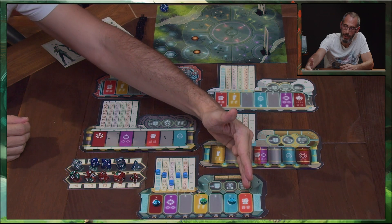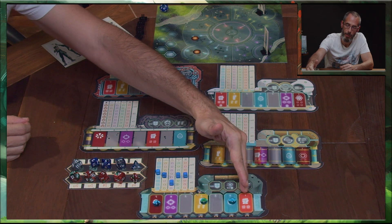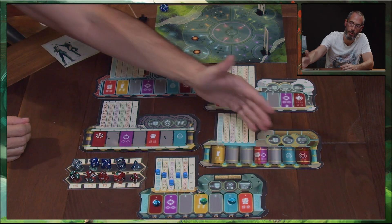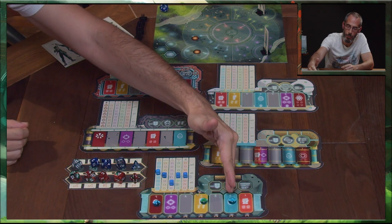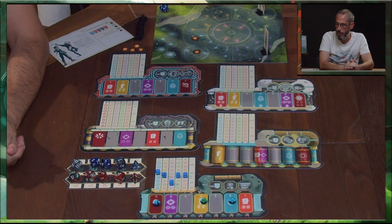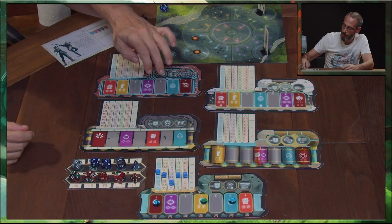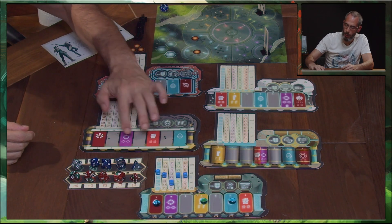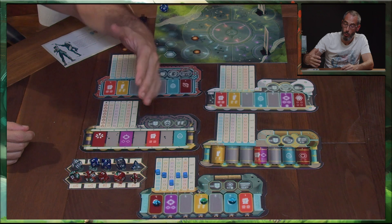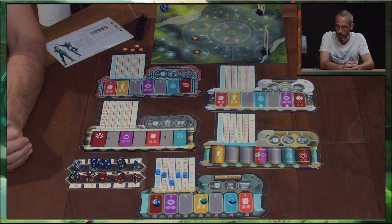À partir du moment où le maître des gardiens demande les actions de rang 1, ce chaman ne va pas faire d'action puisqu'il n'a placé aucune action dessus. Par contre, au rang 2, il va pouvoir en effectuer une. On peut remarquer que sur les fiches de combat, il y a des cases grises. Celles-ci, pour l'instant, sont vides : elles représentent des moments de repos très rapides pour le chaman, pour qu'il puisse respirer, souffler. Aucune action ne doit être placée dessus.